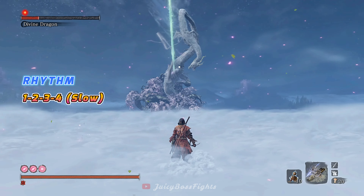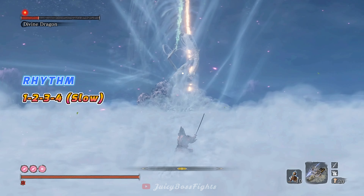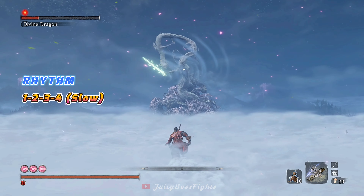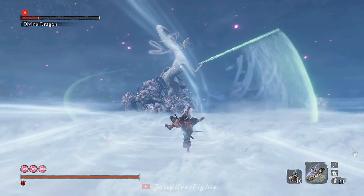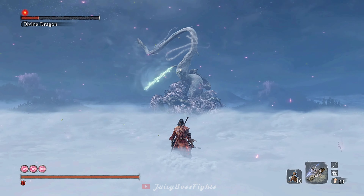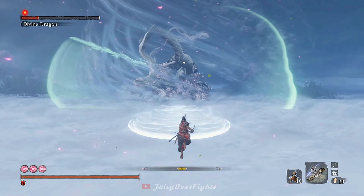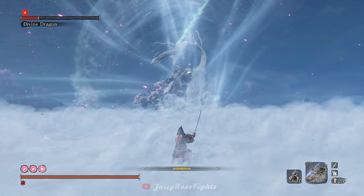Next up is the Divine Dragon. There aren't really any combos to parry for most of this really cool battle, but towards the end of the fight it sends these beams of wind that can all be parried except for the perilous ones that come after the red sign. There are 2 combos: the first is very straightforward with a 1-2-3-4 rhythm. The second is definitely harder because of the timing needed for the first hit, as well as jumping to avoid the unparryable attacks.